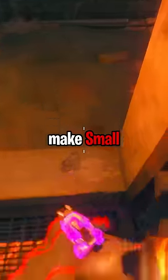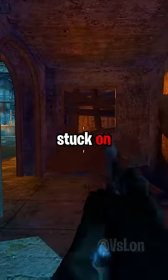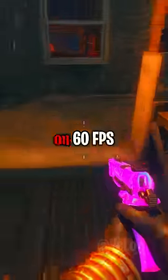Having a high FPS can also make small invisible barriers that you can get stuck on, and this can happen on any of the games. The only way to avoid this completely is by playing on 60 FPS.